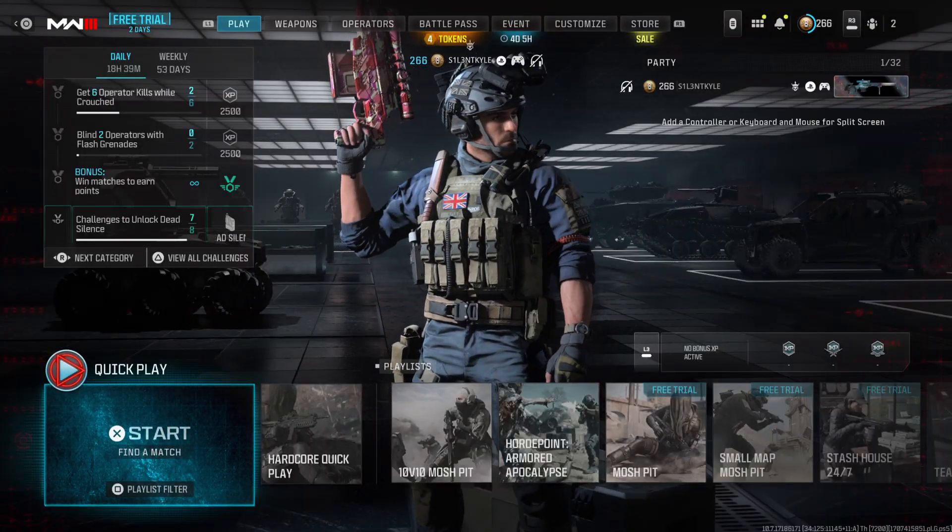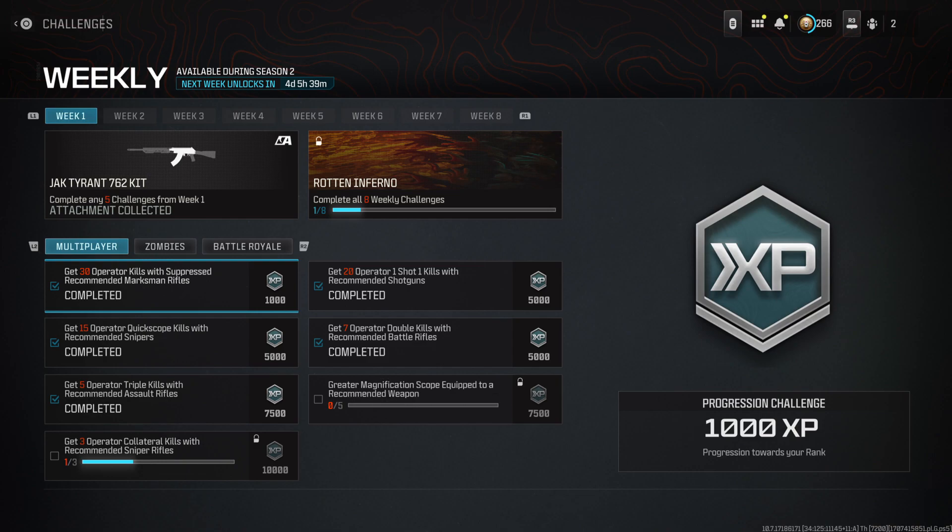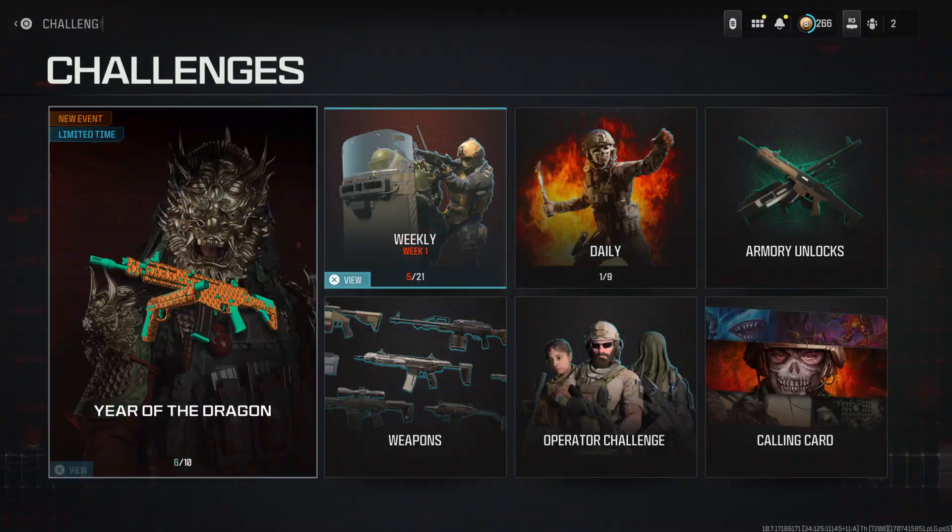Hey guys, it's Kyle again and welcome back to Modern Warfare 3 Season 2. The first week of weekly challenges is out and the first one is the Jack Tyrant 762 kit for the Longbow — we've finally gotten a conversion kit for a sniper in this game. All the challenges are easy: 30 kills with a suppressor on a marksman rifle, quick scope kills with snipers, triple kills with ARs, double kills with battle rifles, and 21 shot kills with shotguns. When challenges say 'recommended,' like recommended marksman rifles, it basically means a Modern Warfare 3 gun — it'll have a fire symbol next to it in the menu.